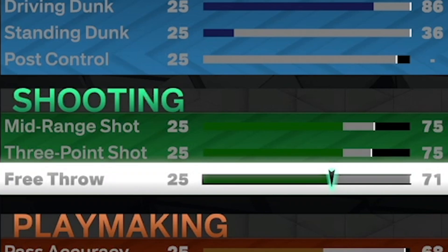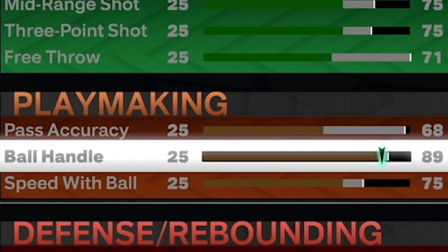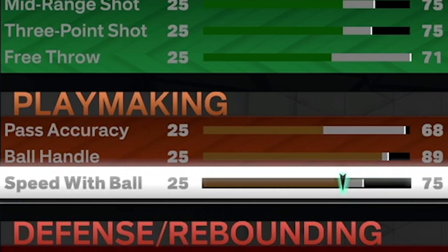Free throw is 71 so you're not missing free throws in the rec. Pass accuracy is 68 — it's a bit low, but remember this is an iso build; your main job is to spot up in the corner and defend their best player. Ball handle is 89 because I really wanted that Kobe Bryant size-up — going left to right gives you an insane speed boost.